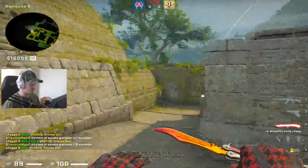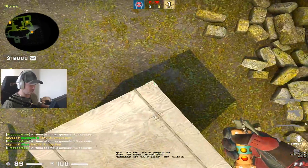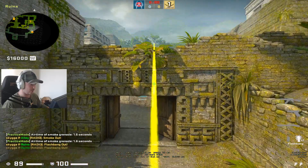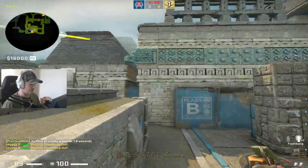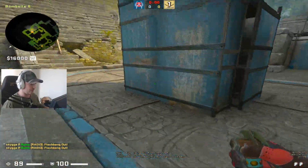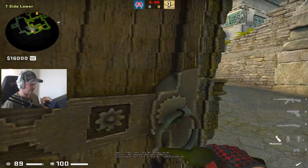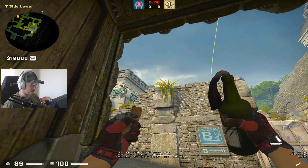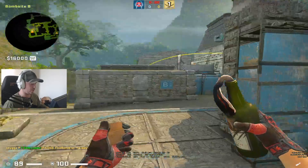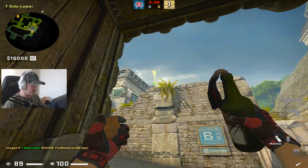The flashes that are good from here: go to this corner at the box and aim a bit below — those flashes will land right at the entrance so if they're holding close they will get blind. Obviously they can be behind cover, so if you're not rushing you can combine it with a molotov that lands here so they have to get out. The molotov is thrown by aiming in between these two leaves.